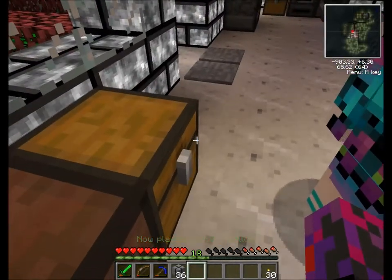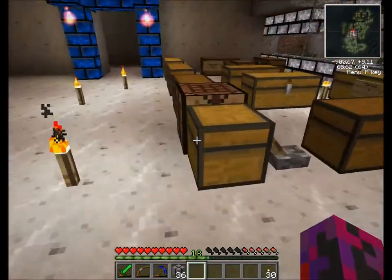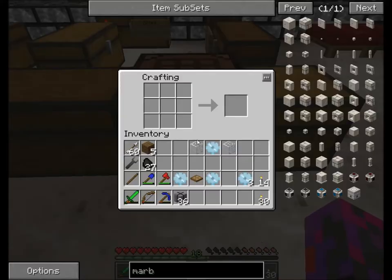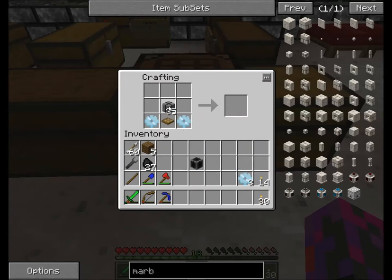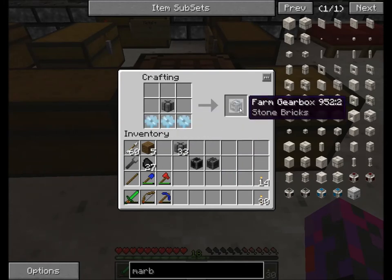Welcome to crafting time with Twitchy. We're going to get on and make those magic farming blocks that I promised. We'll start with the valve — that's for moving water and stuff like that in. This trapdoor is for moving seeds in and out. And this one is for the power.